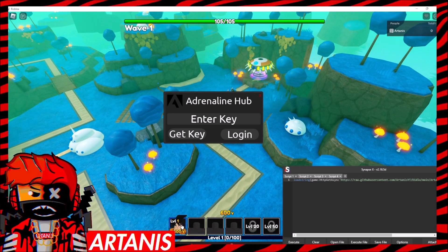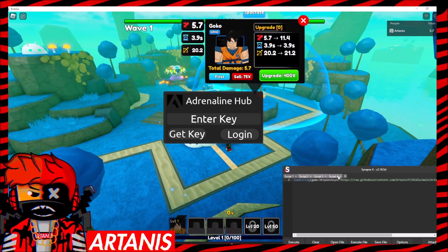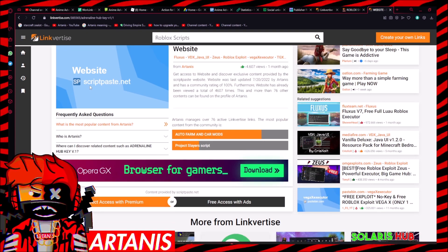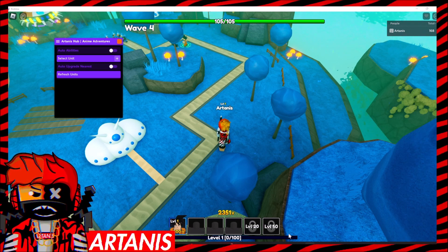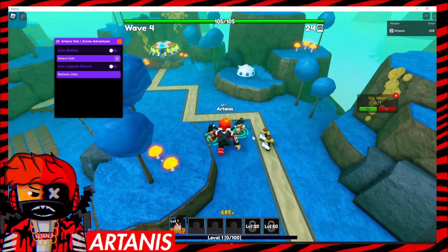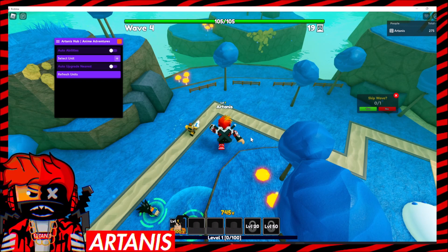I'm just going to put a unit down real quick so I don't lose. What we're going to do is actually just click get key, and it's going to give you a link. We're actually just going to want to finish this to get to the key. Anyways, we've got our terrorist hub up right here, and then we can put the second script up real quick. Both scripts are in the description of this video, they're both in the same link.